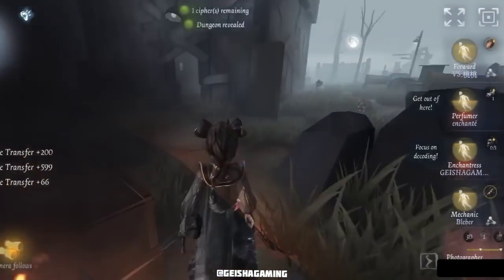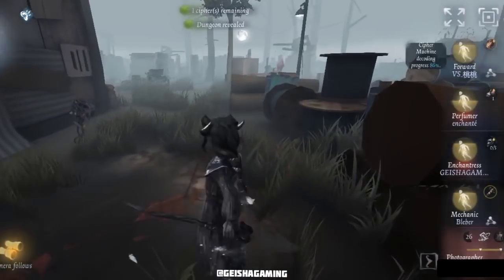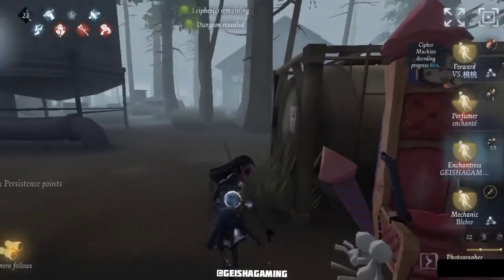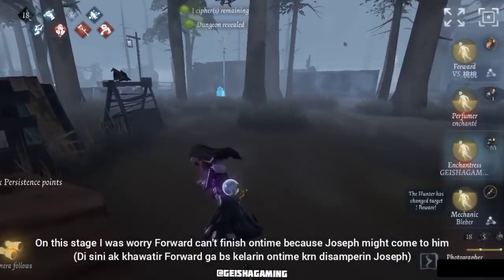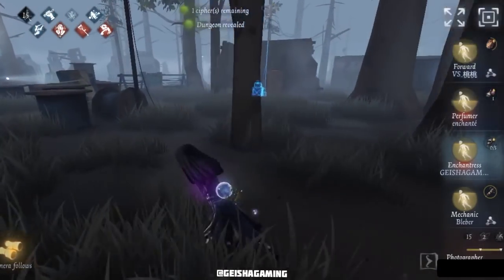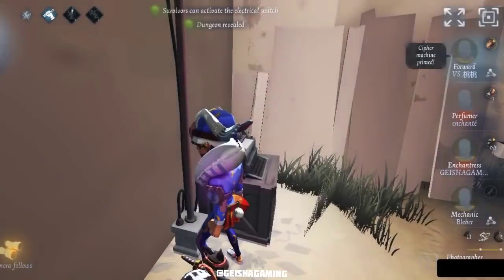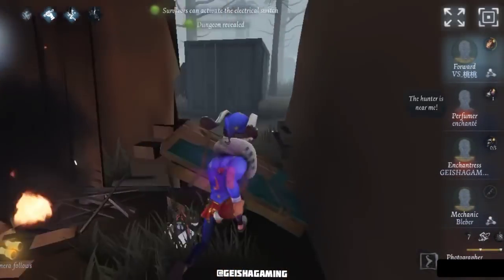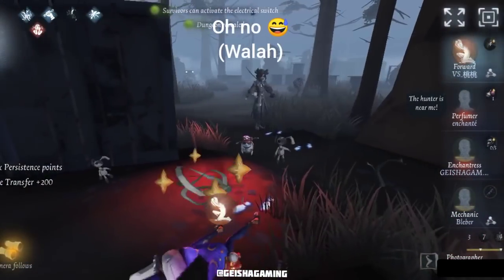Still trying to get anyone near here, but a good hunter knows he needs to focus on the last cypher machine. He's going back with the hard skill and I was worried Forward couldn't finish in time, so I came to his last cypher machine. Joseph is also coming — and finally the last cypher has been popped! Another card skill — oh my god.